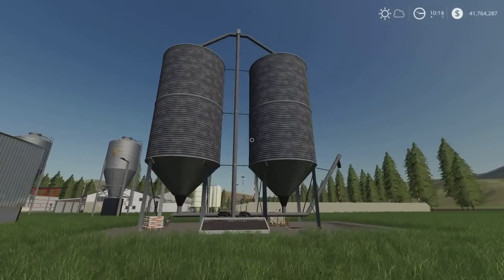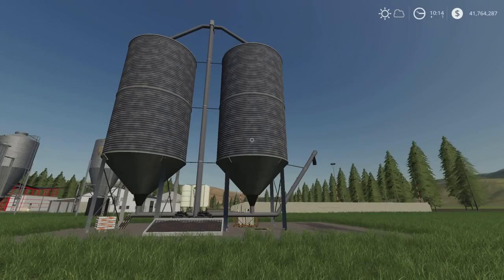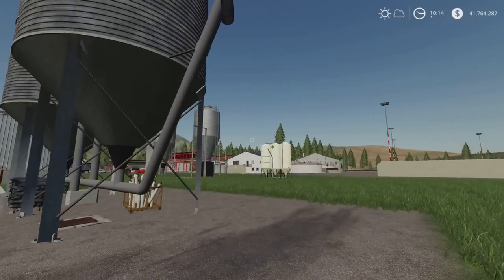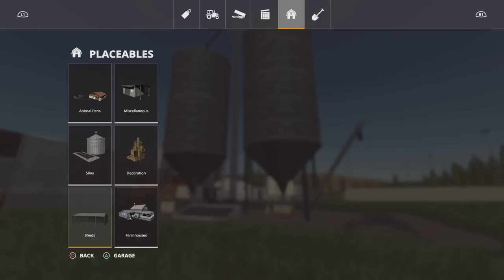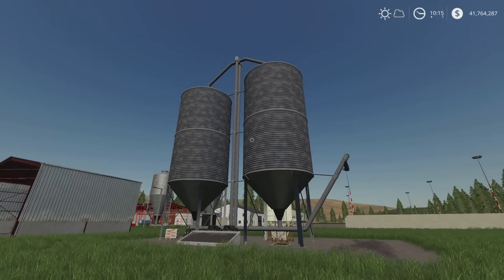Next we've got the Large Farm Silo — 7.36 MB download, 14 slots on console, by OR Modding. Tip in is here, collect out is here, fairly straightforward, nicely detailed and textured. Found under Placeables and Silos. In the store it says 'big silo multi-fruit' but don't be confused — it's not actually a multi-fruit silo, just standard crop types. 175,000 to buy, 220,000 litre capacity, takes main crop types, 14 slots to place.